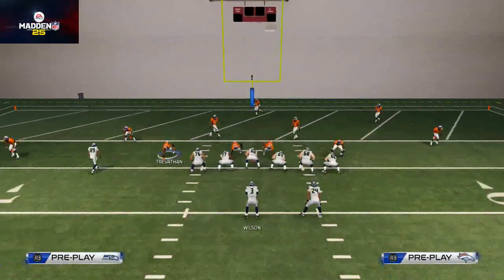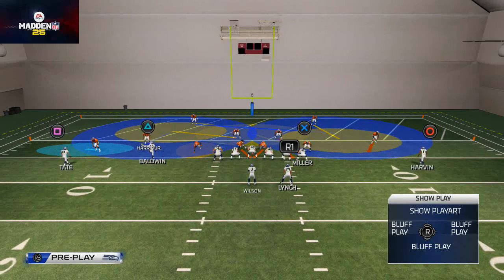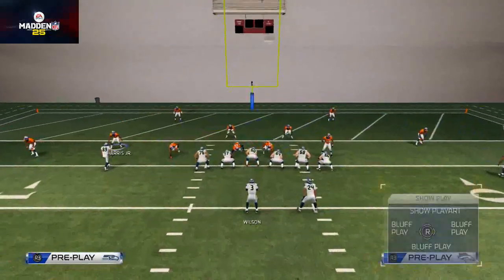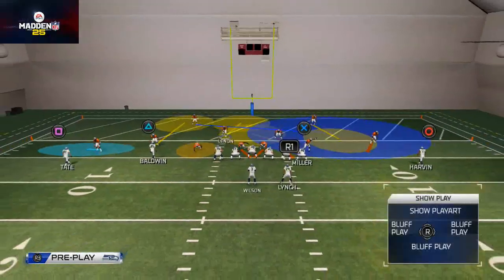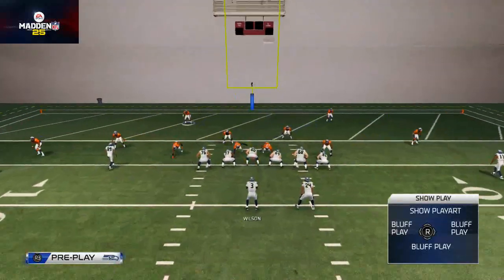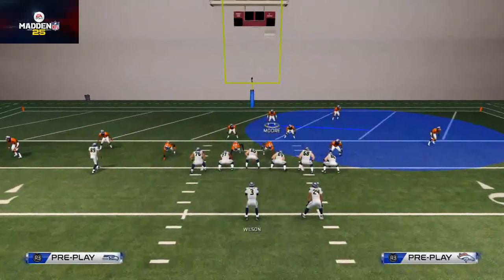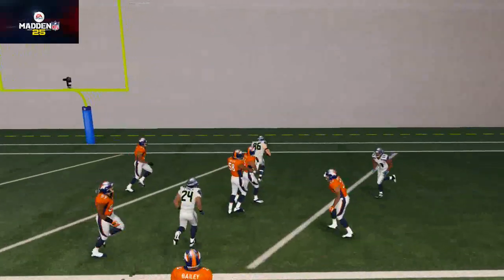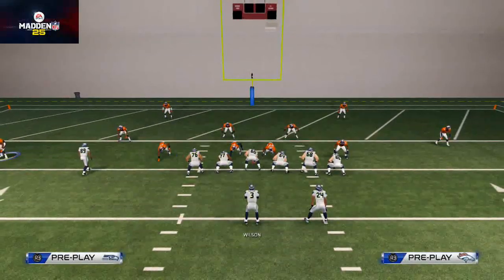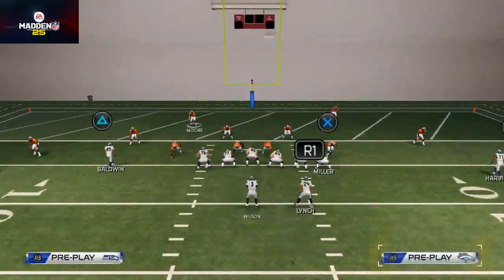What about tight end fades and tight end zigs that are really popular in this year's game? Typically we do a good job against that. You see Harris is in a deep blue zone — he doesn't need to be in a deep blue. Another option is to hook him, then take Lennon and hook him too, and now you have a cloud of yellow zones across the board with the spy coming underneath. We watch this right side and we're right there on the fade — two or three people in the way to stop it. You could have clicked on and made a user play to stop that out.